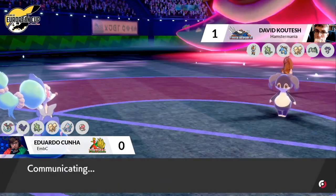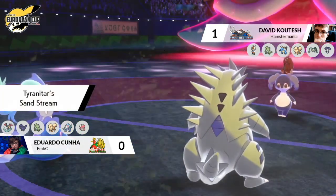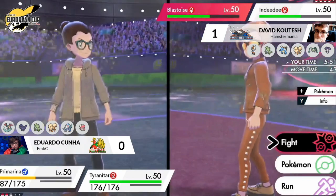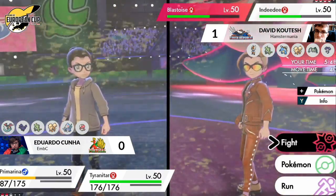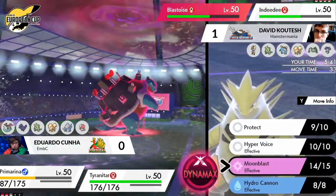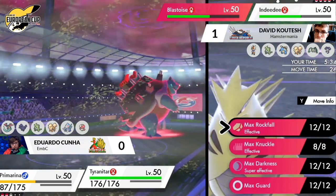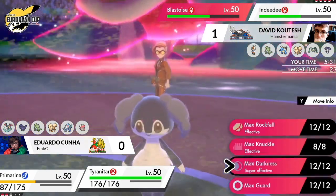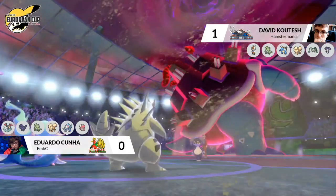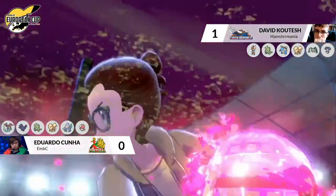Being able to chip Primarina even without the vortex affecting it. The Tyranitar came in after the vortex had finished in game one, but now the vortex is set up while Tyranitar is on the field — so the Focus Sash will be broken at the end of the turn. The Cannonade into the Tyranitar won't be doing too much damage thanks to the special attack drop from Moon Blast, but David knows there's no Weakness Policy on the Tyranitar, so he can safely go for Cannonade. Tyranitar is definitely the best chance for Edu to Dynamax.